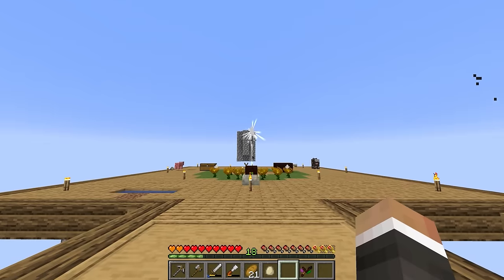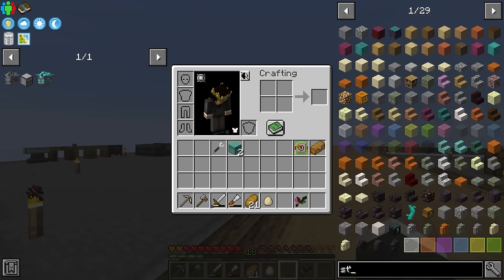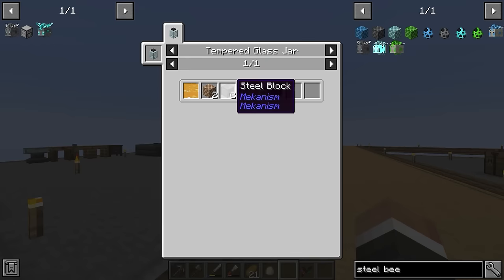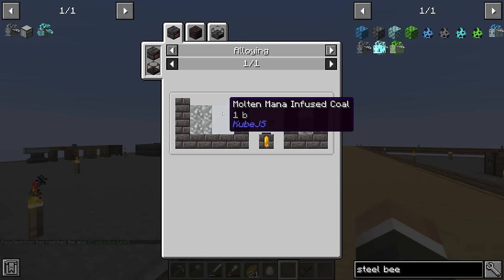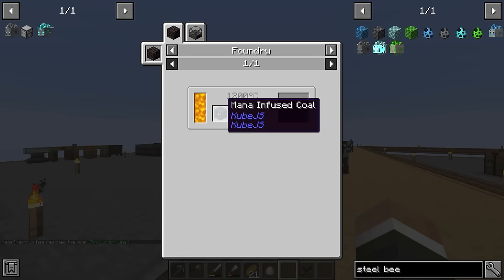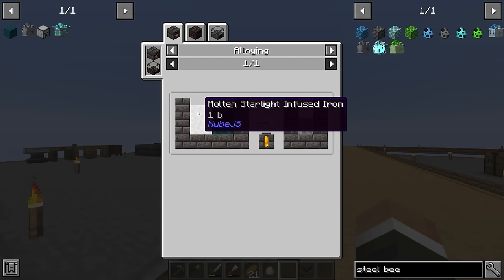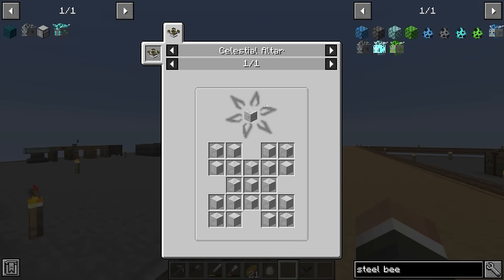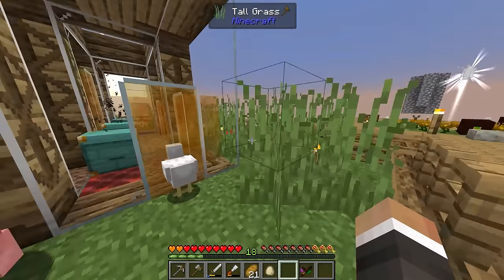That's the plan for the start of today's stream, and then after that I want to start working on a little bit of Astral Sorcery. As we saw at the end of the last stream, if we want to get the steel bee nectar block we need to get steel first, and to get that steel we have to make molten steel inside of the smeltery. For that we need molten mana infused coal, which means we need mana infused coal — done with Botania — and also some molten starlight infused iron from Astral Sorcery.